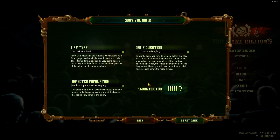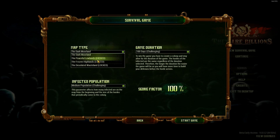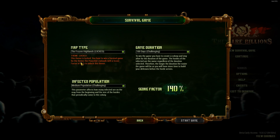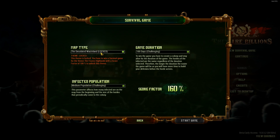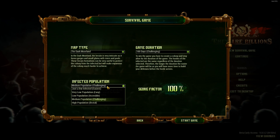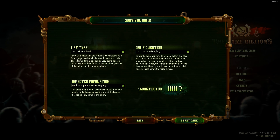Let's make a new survival game, let's call it survival. We have 4 map types, but you need to defeat the map type before you can unlock the next one. The Frozen Highgrounds needs you to win a survival game with 60%; at 20% you can get the Peaceful Lowlands and at 100% the Desolated Wasteland. You can decide the game duration, which says how long you have to survive, and the infected population. Let's go with normal.